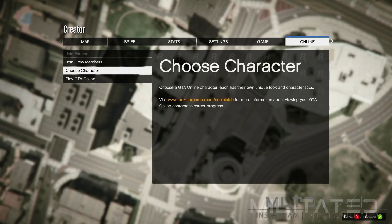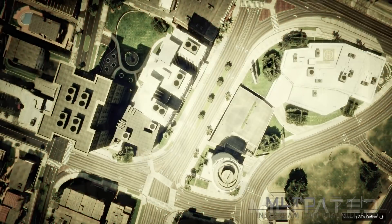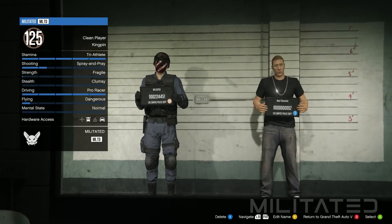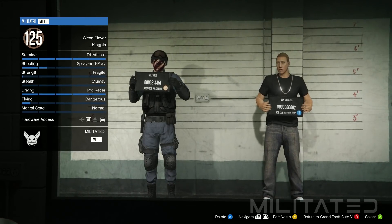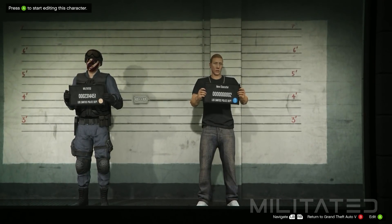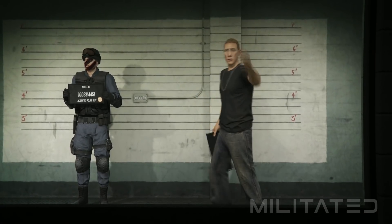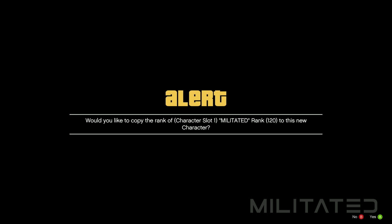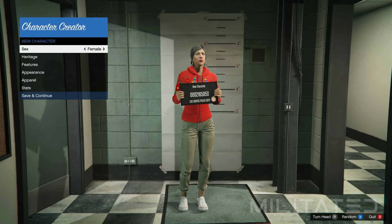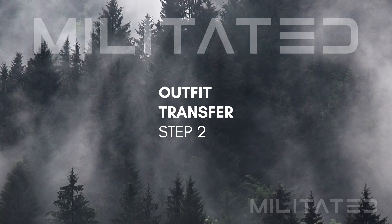Just press OK when the alert comes up and wait until the character selection screen has fully loaded. As I said at the start, your main male character has to be in the first slot. If you have a character in the second slot, we're going to need to delete it to make a new one. If possible, copy your main character's rank over to this new one — it will not affect your first character's rank. Make sure this new character is female, then save and continue, enter a name if you want, and take a random photo.